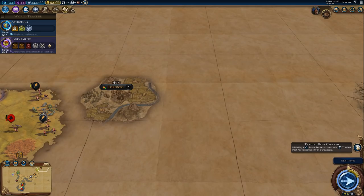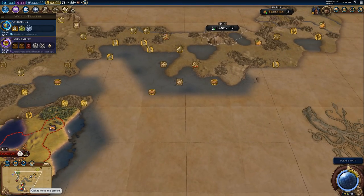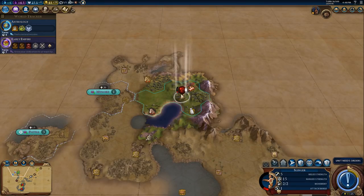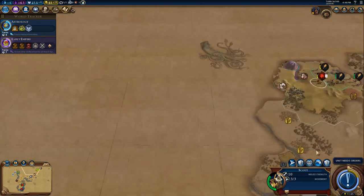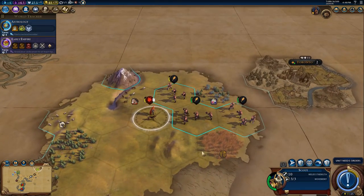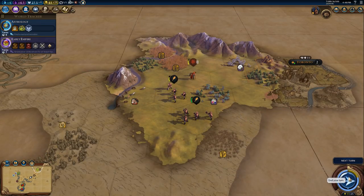Boosted currency. Trading post created in Karakorum - our Mongolian trade route ability is working. They've left me alone. 45 turns until healed on the hill tile - we're hiding in the hills. Let's see if we can find a barbarian outpost near Toronto.